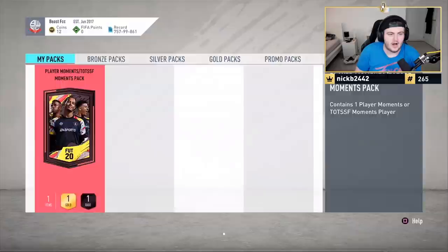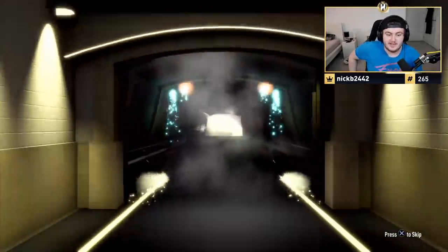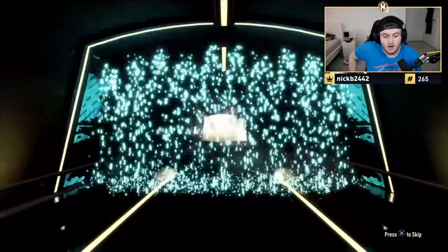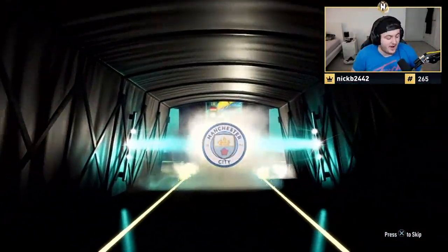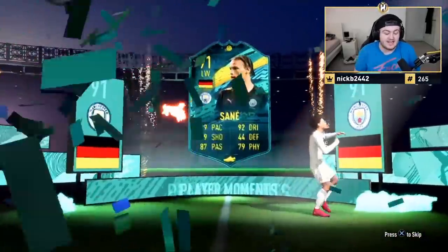One of the Bayern players would fit perfectly in the squad — hopefully we get either a Goretzka or Kimmich. But you also wouldn't mind a Sane or a Bernardo Silva. It is a player moment, that's a very good start — German. He wanted Sane — he literally wanted Sane — and we've got him Sane! That is a dub. These packs are really giving out well, man.